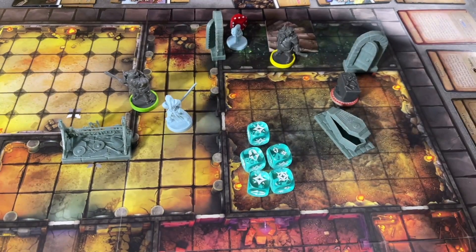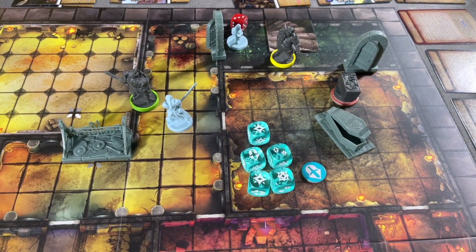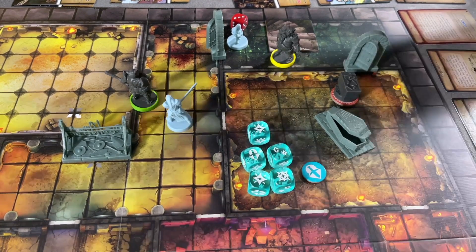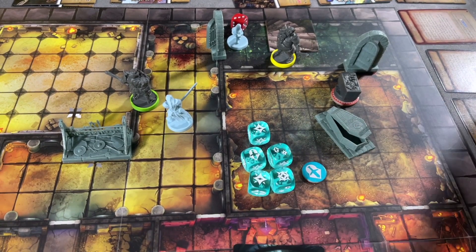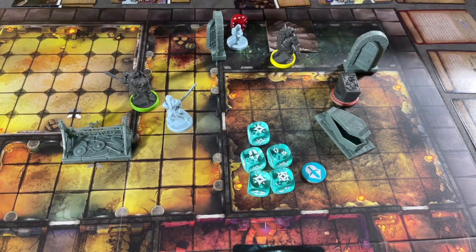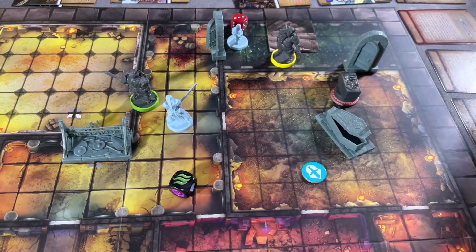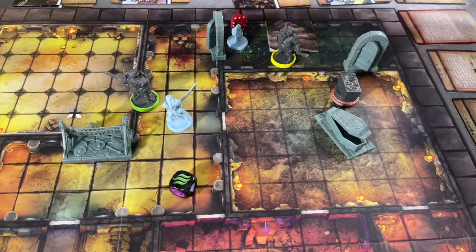We should make it five successes with her focus token — five successes, then four because of armor, then three because of the armor token currently on him. He's going to take three damage, giving him a total of five damage. Then we're going to exhaust this to do another damage to him, so we roll this into the pool — we got wind.